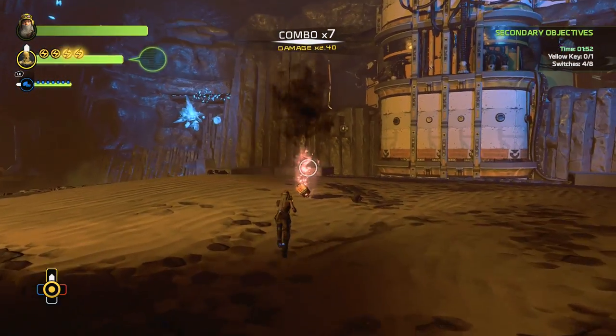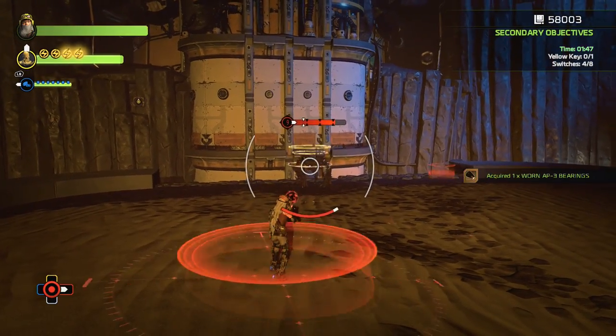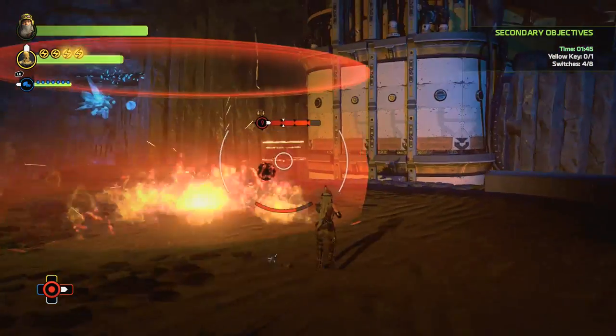The blue charge shot has a chance to stun. The red charge shot may set targets on fire, and the yellow charge shot may destabilize targets.